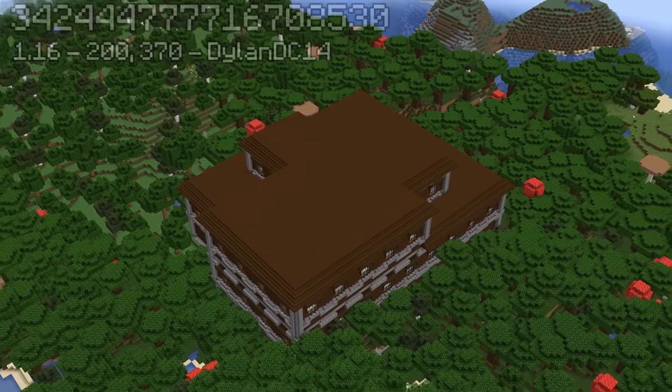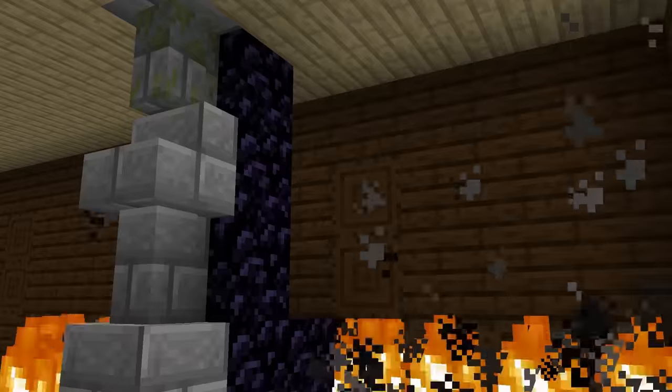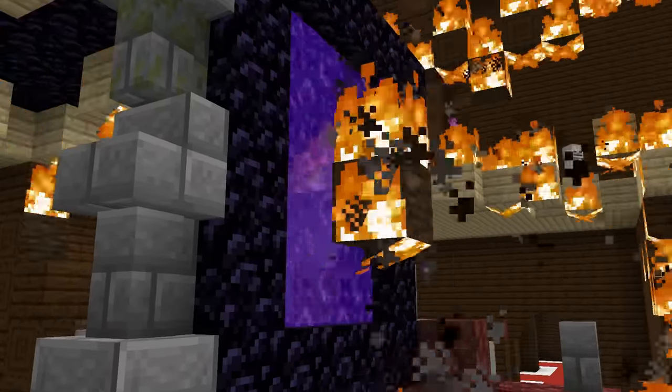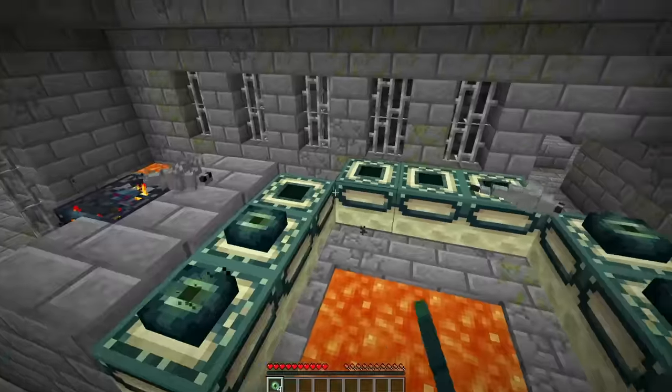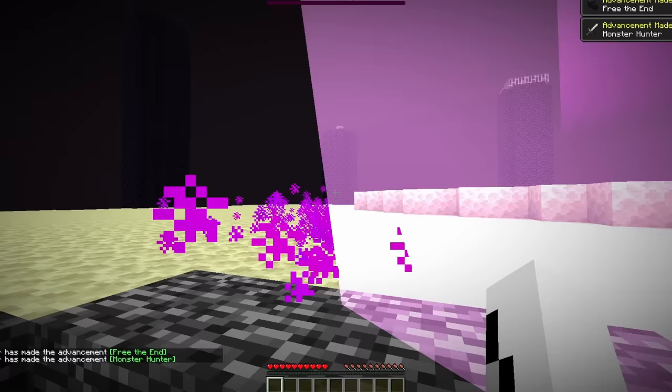On this seed found by DylanDC14, inside of a woodland mansion near spawn, a full ruined portal generated. This caused wood to start burning inside the mansion, which ultimately lights the portal. Meaning because you can get blaze rods without actually having to mine any blocks, you could technically beat the game in adventure mode.